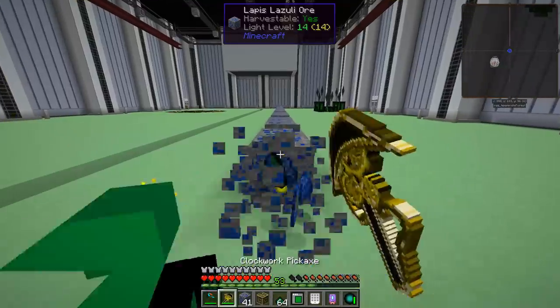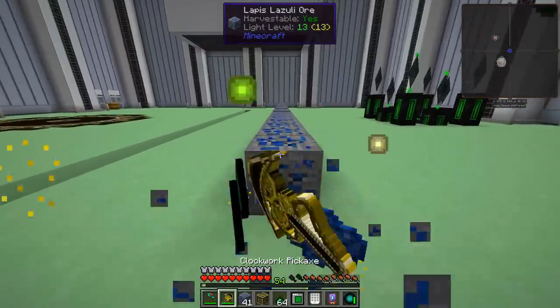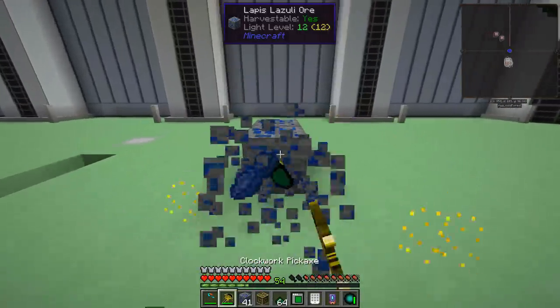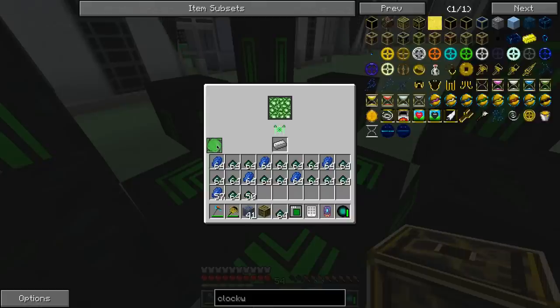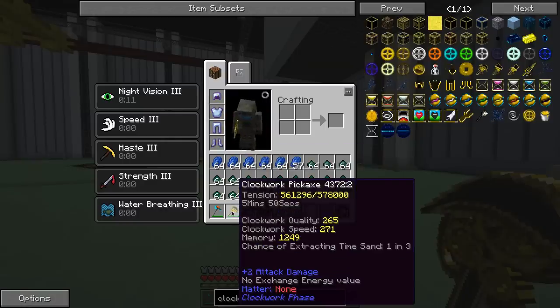I'll dig through all this and see how much I get when I'm done. This was a stack of lapis, which also gets me the mitralene. Though once you have that thing over there, you don't need to mine the mitralene because you can make it in that thing, I think. I dig through it all and got five minutes, 50 seconds. Not bad.